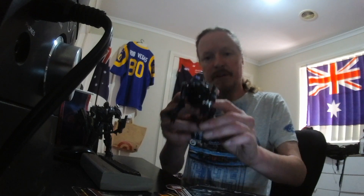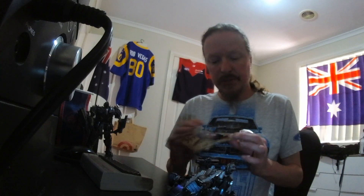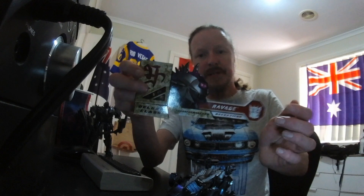Anyway, what we're talking about today is Ravage from Revenge of the Fallen, the 2009 blockbuster movie where the Transformers showed the world that they are super action stars. We've got his card back, which is cool, so we can have a look and read through the file card. I've also got this little card front bit which came on the front of the bubble pack — it's got some lovely artwork there, so check that out. We don't have the instructions, so we're going to have to freestyle it based on what's on the back of the card.